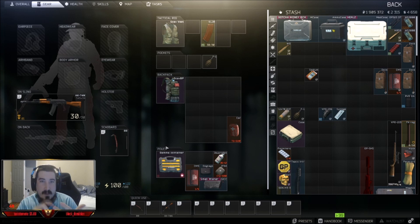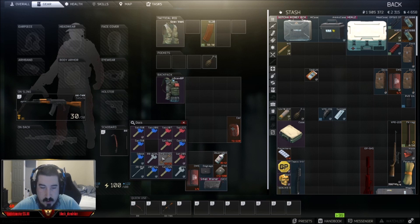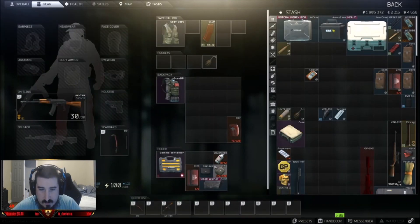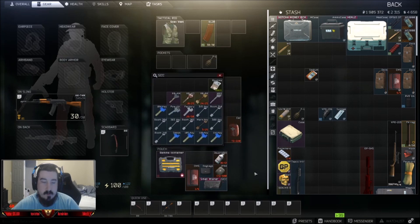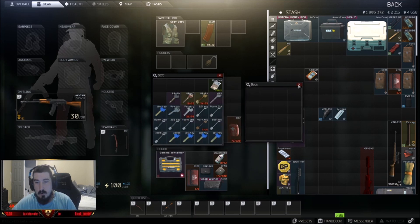You can buy every single one of these keys — they're usually pretty cheap. The most expensive one may be the marked key, which is about sixty thousand rubles. It's super easy and simple. I usually bring a Doc's case, which in my opinion is essential to being able to make decent money.